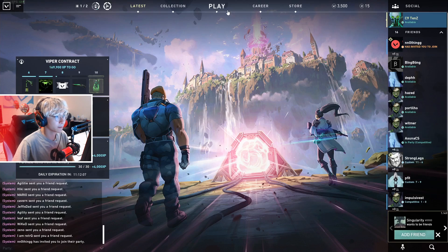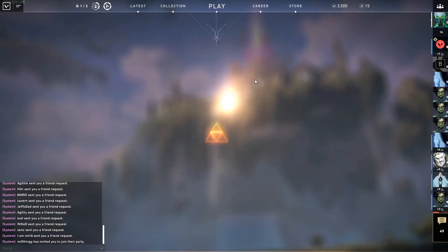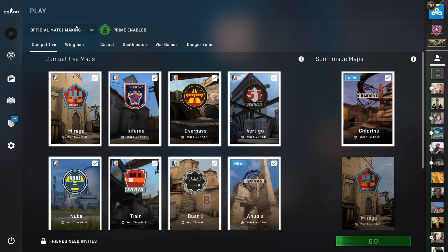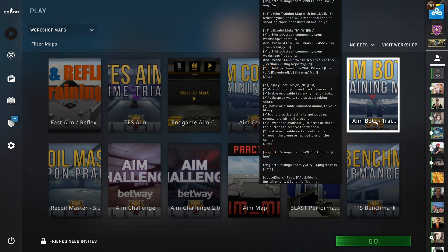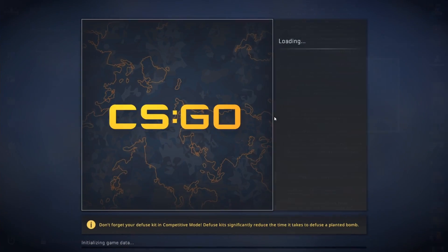The first thing you'll notice on the menu of Valorant is that there's a practice tool right there, and you can go into the range instantly. It's very cool how the practice tool is built right into the game without having to install anything else. In Counter-Strike, to open up the shooting range, you actually have to go into the workshop and subscribe to whatever shooting range map you want, then open it from there.